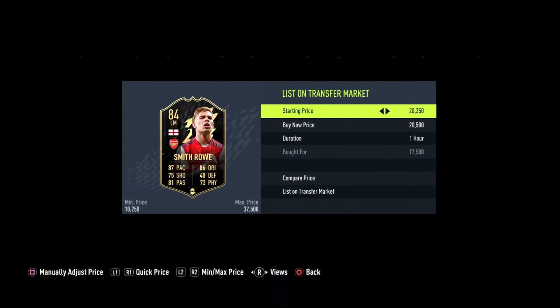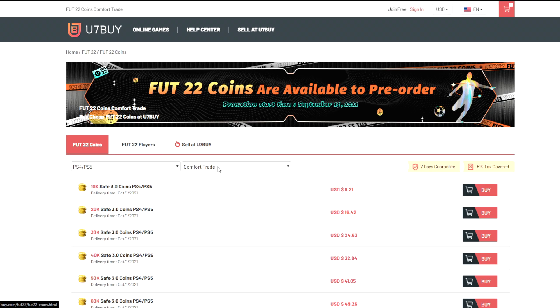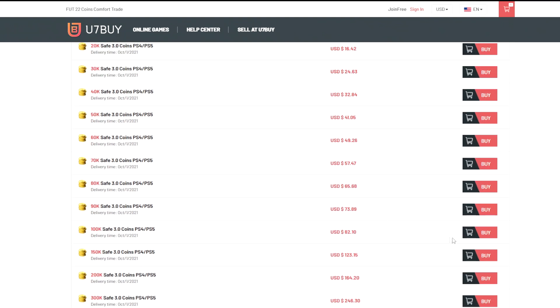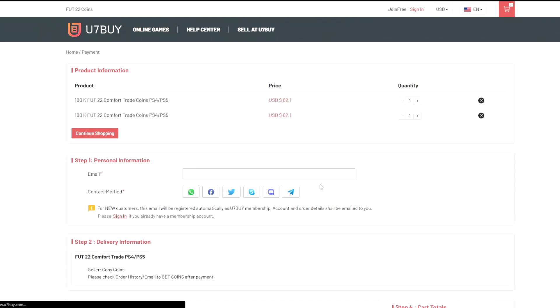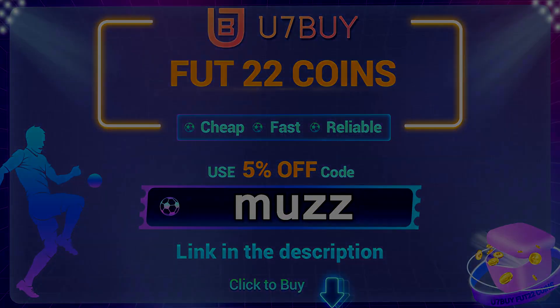Let's jump into today's filters. If you guys are wanting to build a better team, look no further than u7buy.com. They sell cheap and reliable FIFA coins and also FIFA accounts. If you're interested, click the link in the top line of the description and use code 'muzz' for 5% off at checkout.